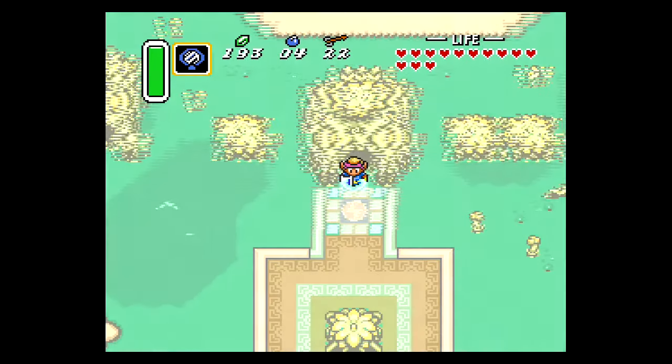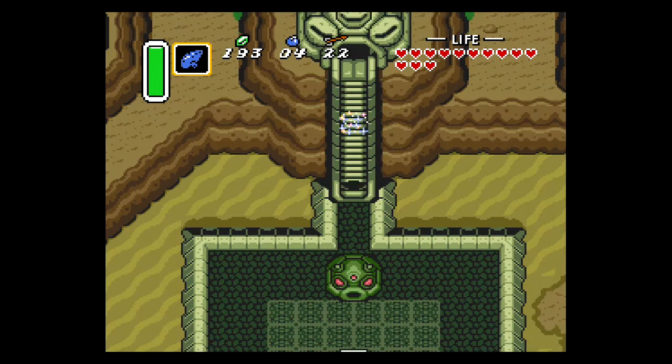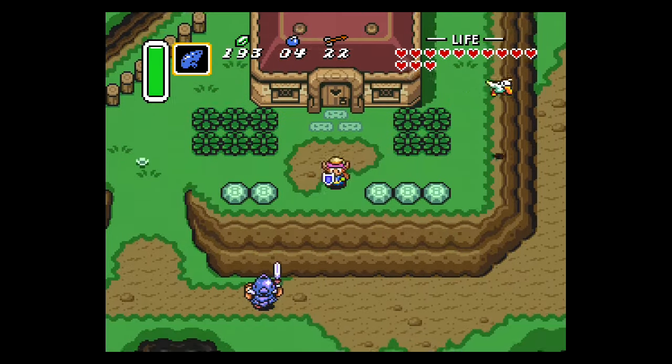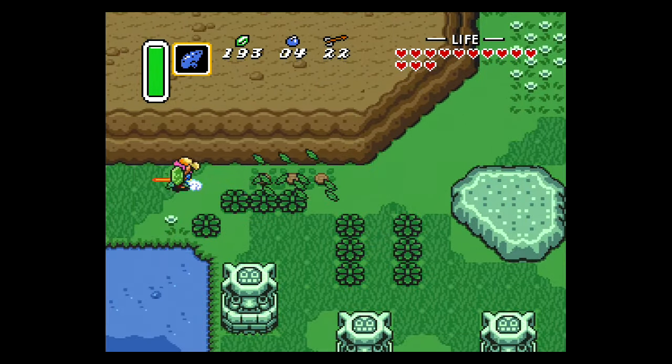From the entrance of Misery Mire, we want to warp back to the Light World, which will conveniently place us on the steps of the Desert Palace. From here we want to use the Flute and fly to Link's House. We're not going to go in Link's House, but we are going to use a warp just south of here — it's the same warp we used when we did the Swamp Palace. Go one screen south and then one screen to the west.